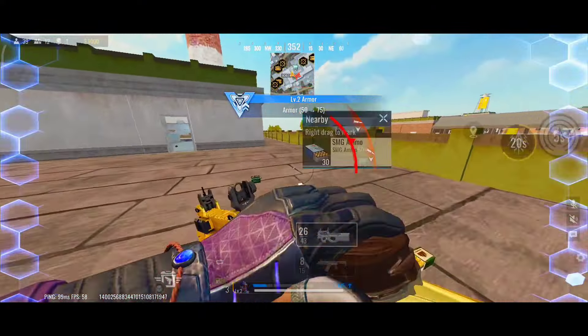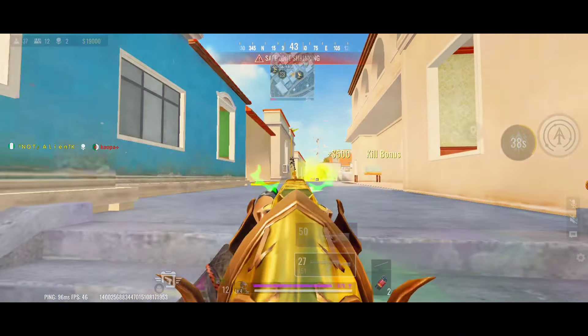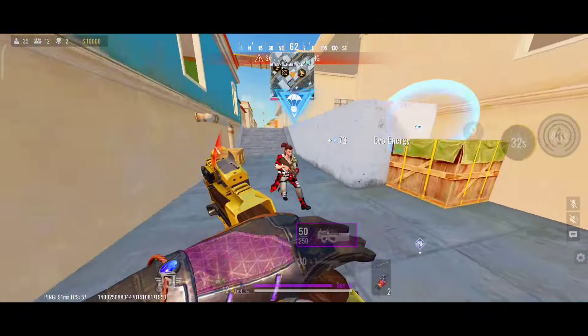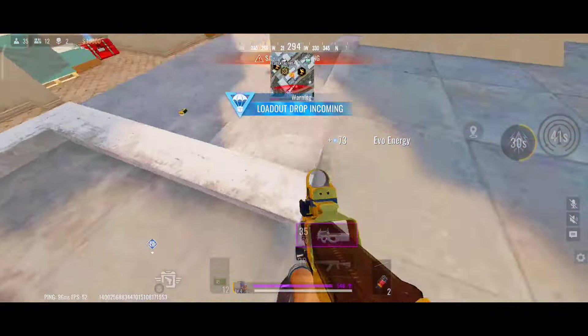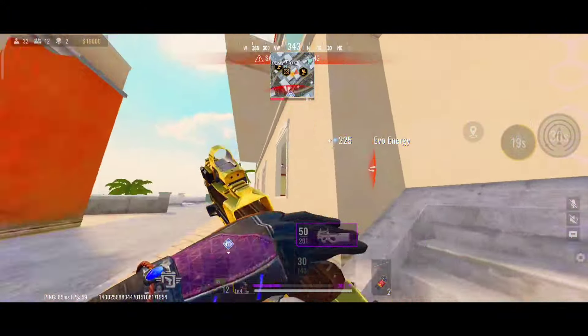Tip 1: Choose the right weapon. First things first, your weapon selection is key. In Bloodstrike, not all guns are created equal when it comes to close-quarters combat. SMGs and shotguns are your go-to weapons here. SMGs, with their high fire rate and mobility, allow you to quickly maneuver around enemies while laying down a stream of bullets.